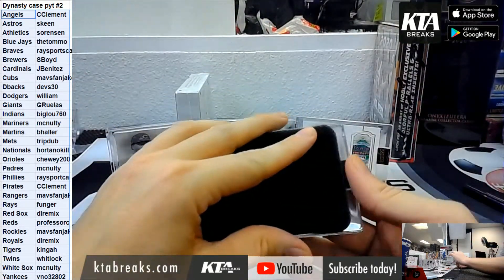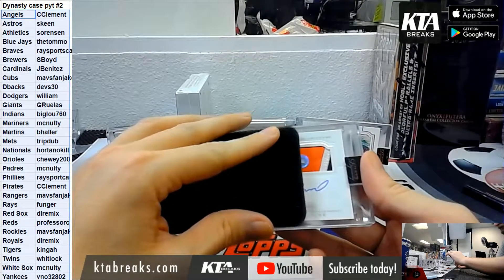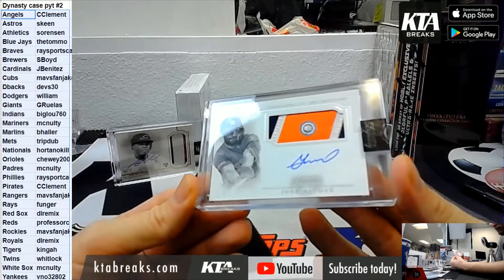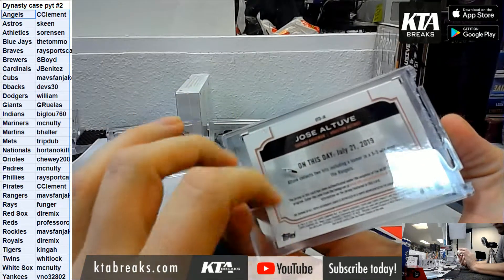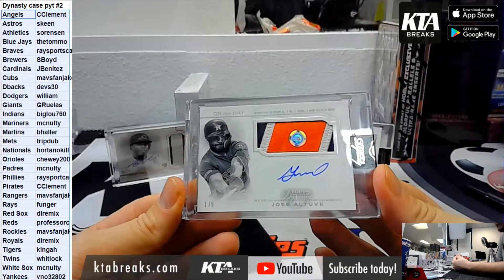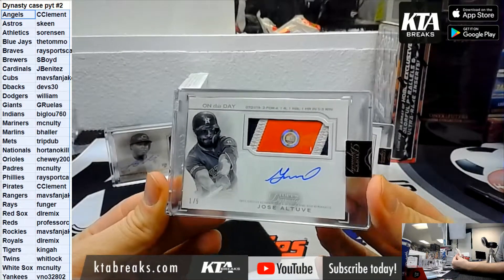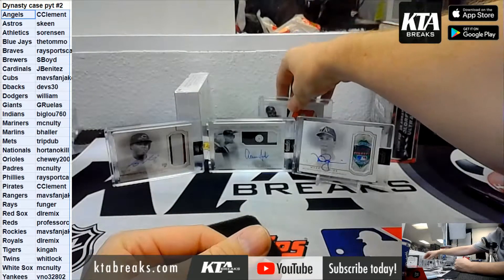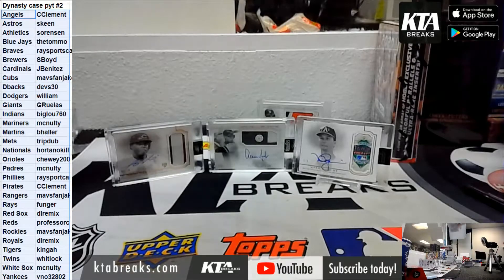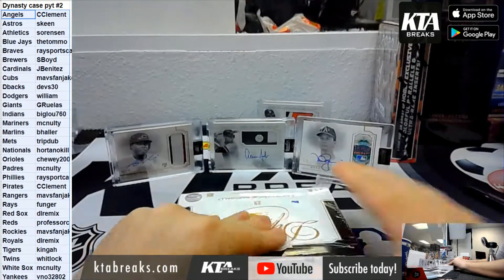Another On This Day — for the Astros, 1 of 5, Jose Altuve. 1 of 5 — that is Skeen, the last team's taken and last box mojo.